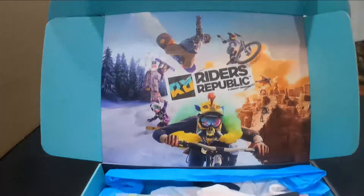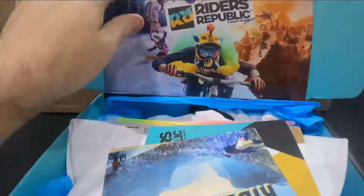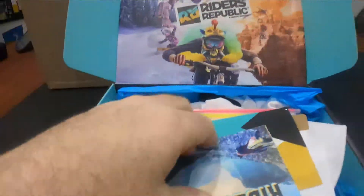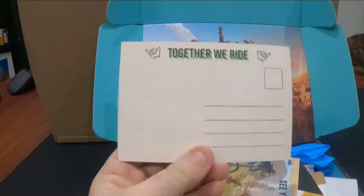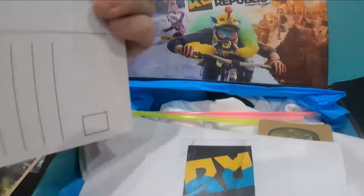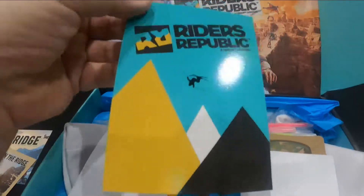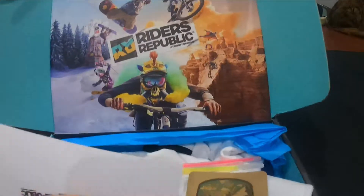Very, very nice. Just to note, there is also another big box here which we'll get to later. So in here we've got some postcards — looks like from the different areas in Riders Republic. 'Together we ride baby, see you on the ridge' — another postcard. Nice gloss postcard, Riders Republic.